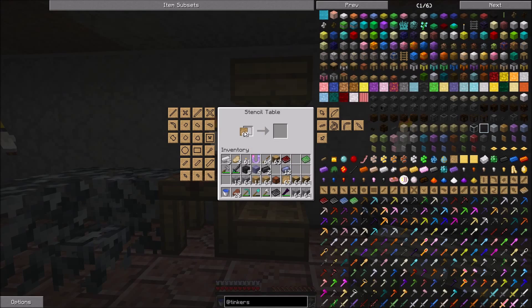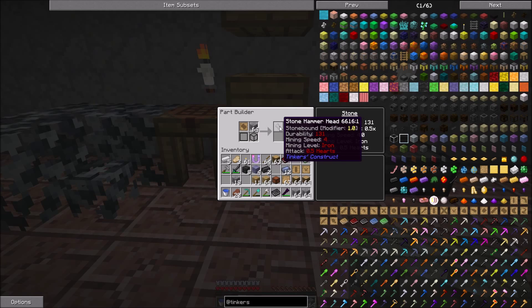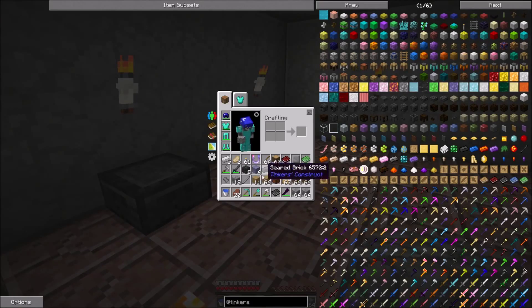Put our patterns in there — we need that, we need that, and we need that. Put the cobblestone in here and voila. There we go. Two of these and we're good to go on that end.